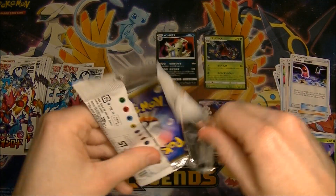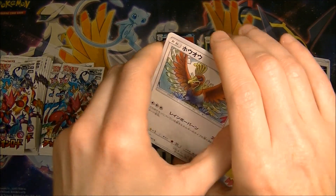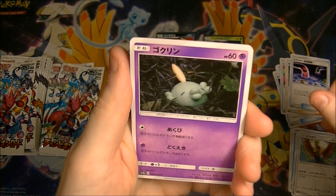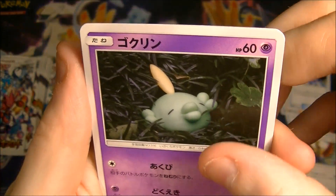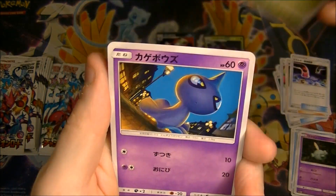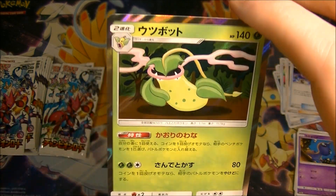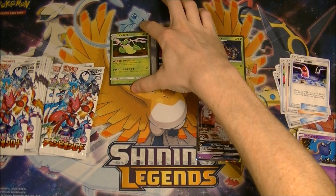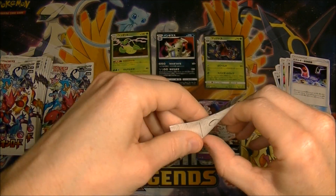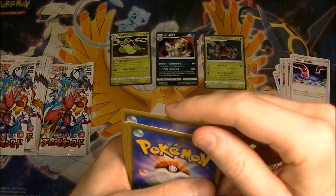Nothing too exciting in that one. Let's speed up a little bit otherwise this is going to drag on forever. I'm interested to see what the hits are like in this box. Oh, we got the Ho-Oh! I want to go fast but the artworks are so good. Scyther - he looks sweet! And we got the Weezing - I always forget which one's which. He's got some noxious gas coming out of his mouth - never a good sign if you have that coming out of your mouth.